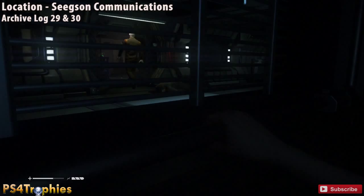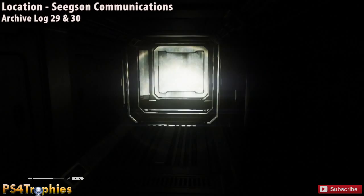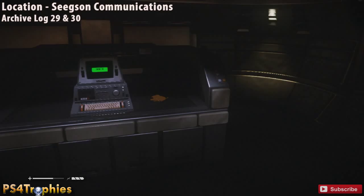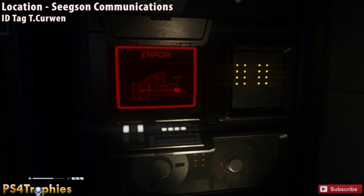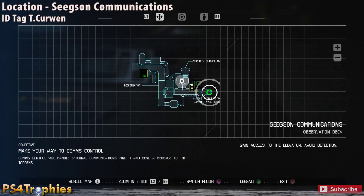A little bit later you're going to reach this mini cutscene with an android. The androids are going to be hostile to you, so be careful. The next two archive logs are 29 and 30. If you're keeping track, two were skipped — those are in the beginning section we'll backtrack to later. There's a camera you need to turn off. When you enter, first go to the right and there's a terminal with archive logs 29 and 30. Then turn back around, access that computer to disable the security feed, and right behind you on the table is the ID tag for T. Kerwin.